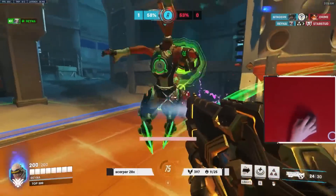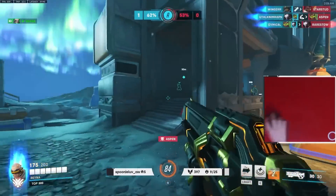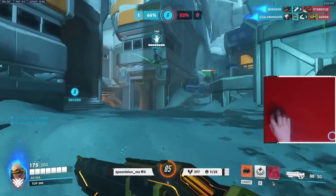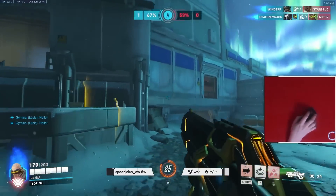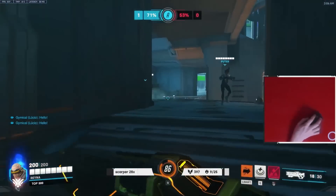Keep in mind that unless you're being comboed with another ultimate, you're still very vulnerable while using Tactical Visor. It's very easy to pop it, run around a corner, and instantly die. You have to make sure you don't get overly greedy, and try to play near cover so you can see the value in front of you without dying out of nowhere.